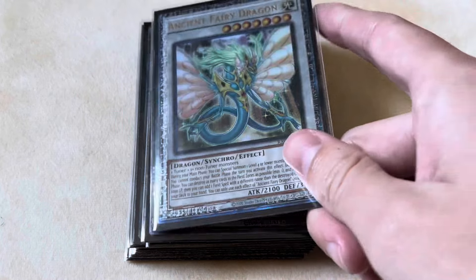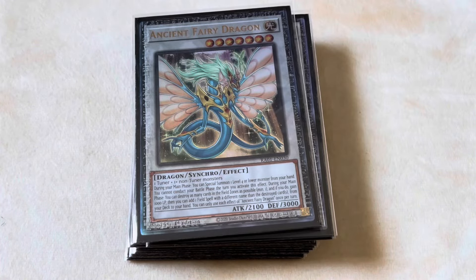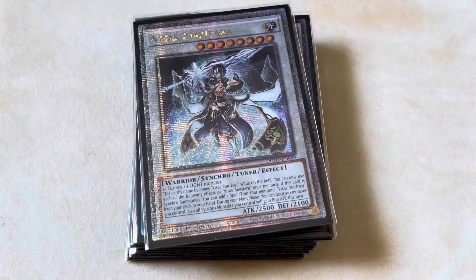You play the one Ancient Fairy Dragon — your basic Vsus line. Revolution Synchron plus any level 4 monster makes this, and then with that you make Vsus Amritara, which in turn searches out any single Spell or Trap that mentions Vsas Starfrost — which just so happens to be every single Tearlaments Spell and Trap. And with that, that's the deck profile.